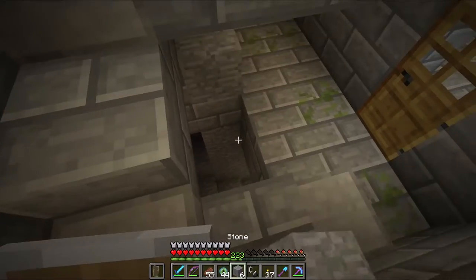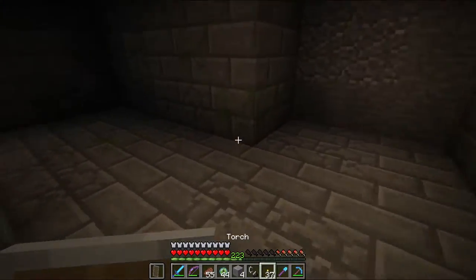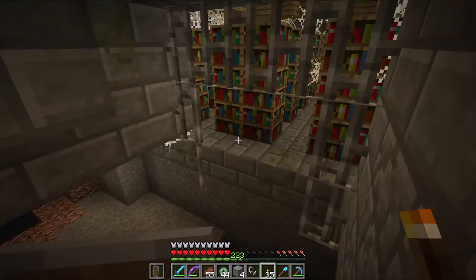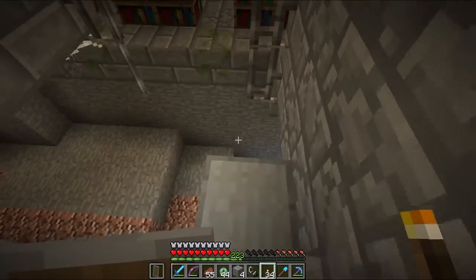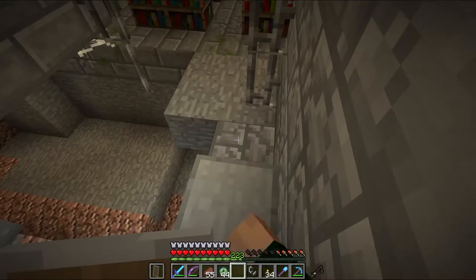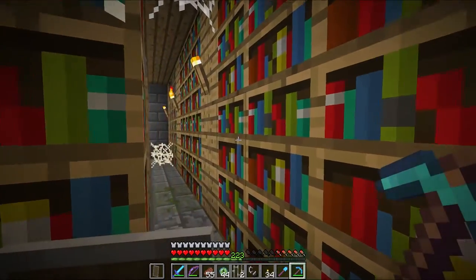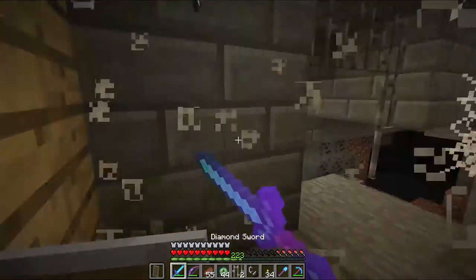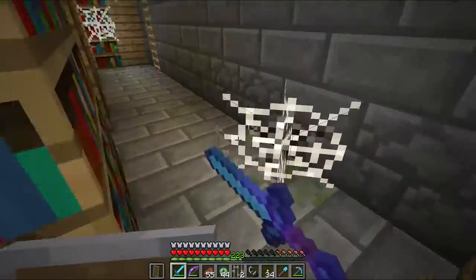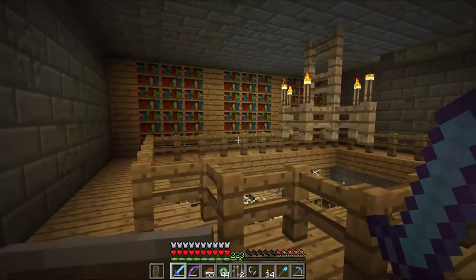Holy cow — a stairwell with lava underneath it, that's pretty awesome. We're in new territory, finding more stairwells — stairwells to nothing it would seem. There's a freaking library though! A chest with books and an empty map — how awesome is that? Not very actually. Let's see if there's anything up top on this one. Nope.